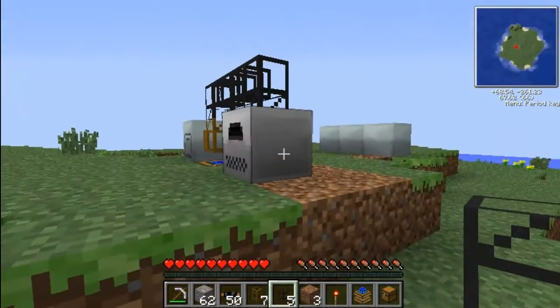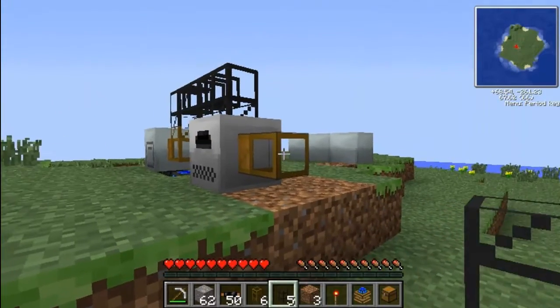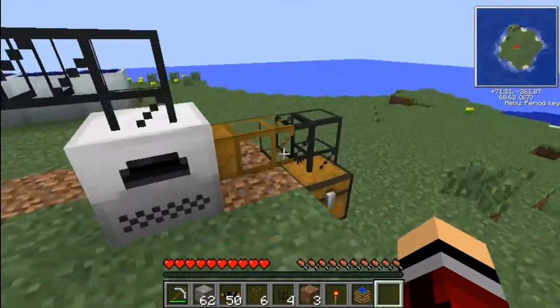I decided we want to put the output into chests, so it would be a wooden pipe on the side, then cobblestone, and I'll put a chest on the ground there — keep it hidden.